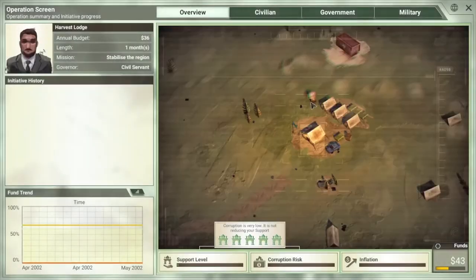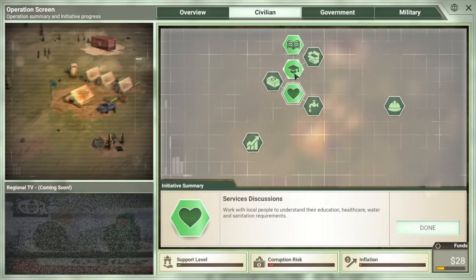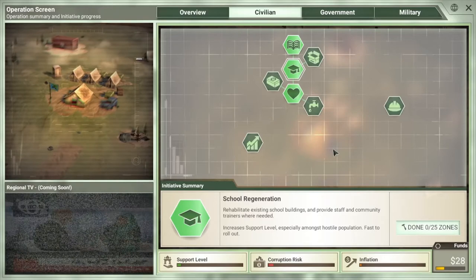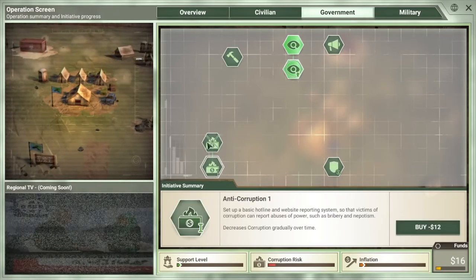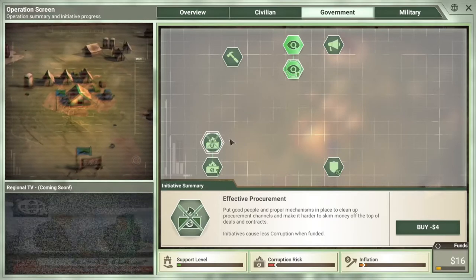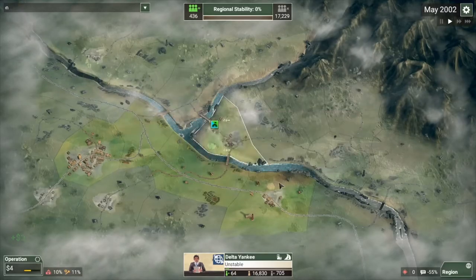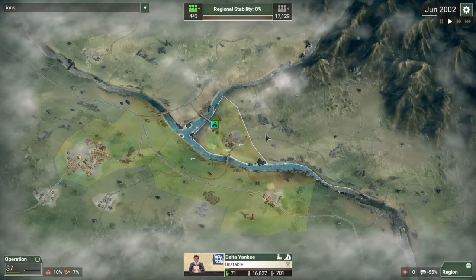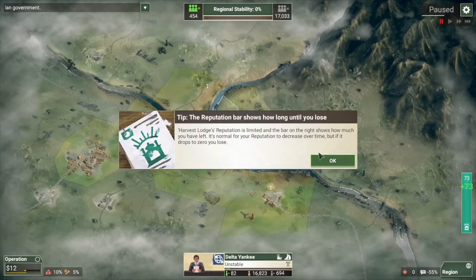Go ahead and jump in and start buying what you need. I usually like to grab these three — they're very cheap, education is almost always required and they're fast to roll out, which is very important for building stability. Grab Regional Census and Anti-Corruption. Anti-Corruption is going to help drain your corruption over time. Effective Procurement may seem like a good grab since initiatives cause less corruption when funded, but really you're not generally dumping a ton of money into that at one time because you're too caught up trying to battle insurgents. Your corruption will drain with the Anti-Corruption, and you're going to need it anyway, so it's better to grab it as soon as possible.